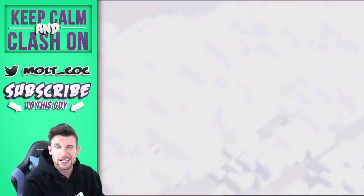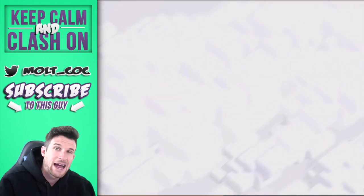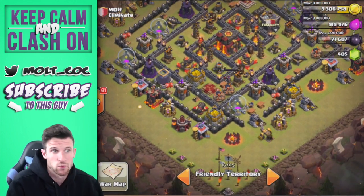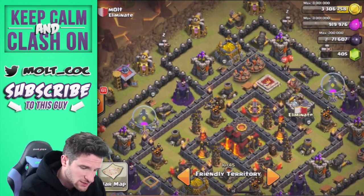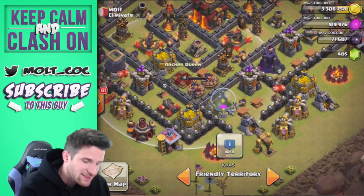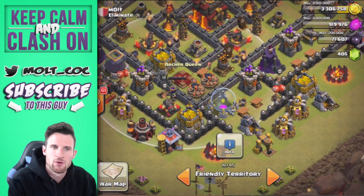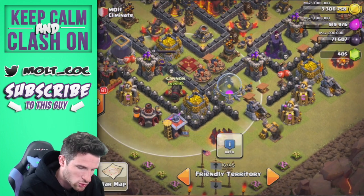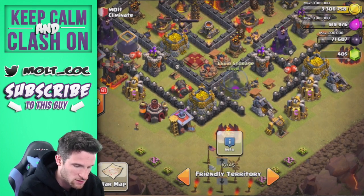The way this is laid out is for the sole purpose of kiting somebody around. I'm expecting someone to attack from the bottom corner — that's just where I think they're going to attack. Hopefully that's where they attack from. If not, we do still have giant bombs up at the top if they decide to attack from there.